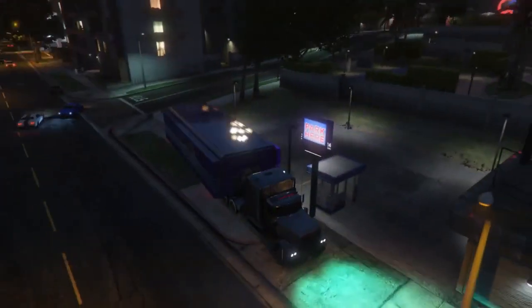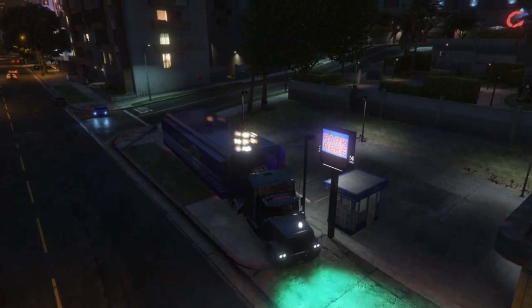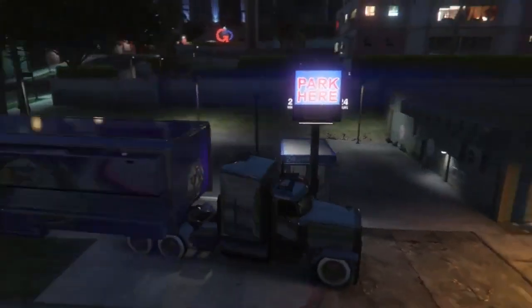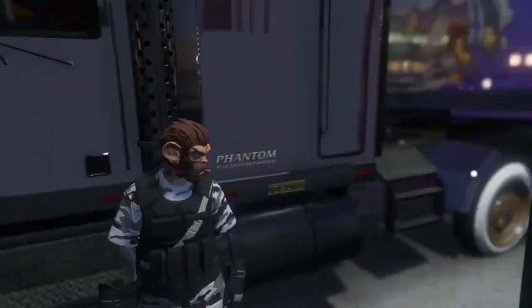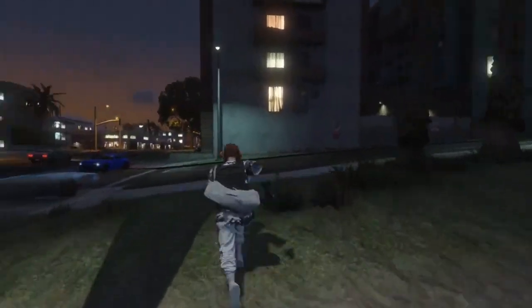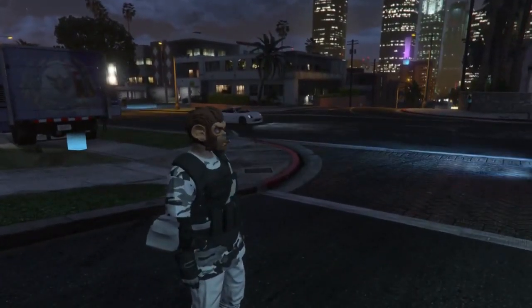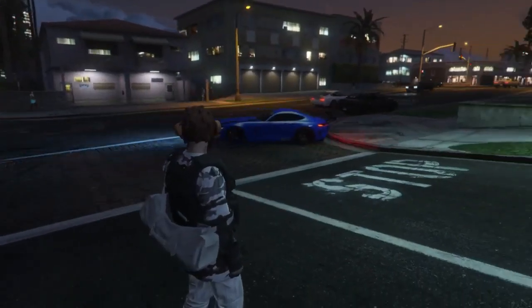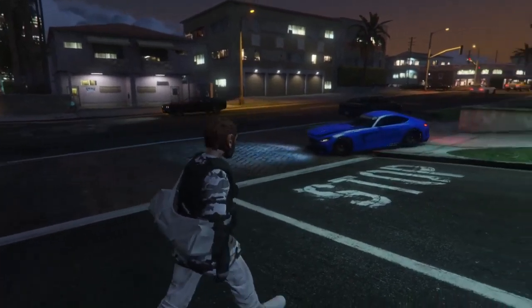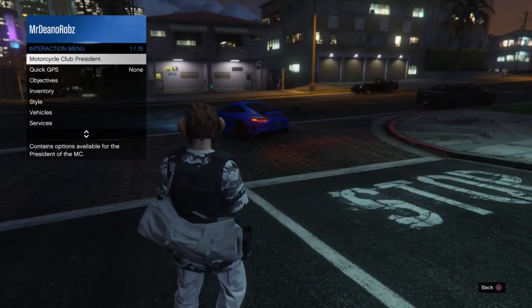As you can see, my MOC is parked just like this and I can see the blue circle at the back — that means I'm in the glitch state. Now all you want to do is get a personal vehicle or pedestrian vehicle; it doesn't really matter. You can see the blue circle is at the back. Now it's time to tell your friend to get the car out and park it wherever is easiest for you to run to.